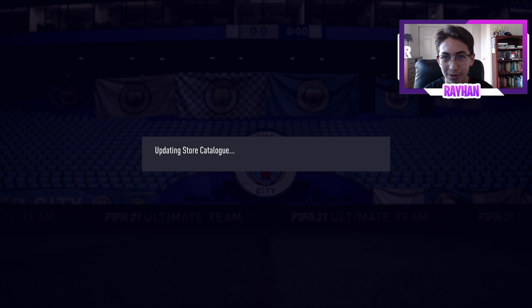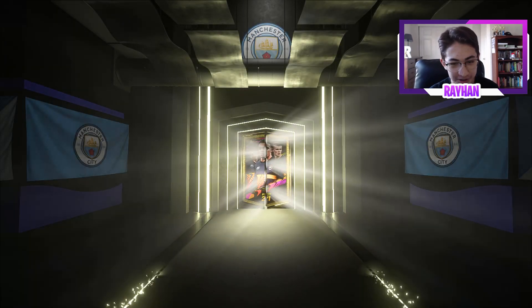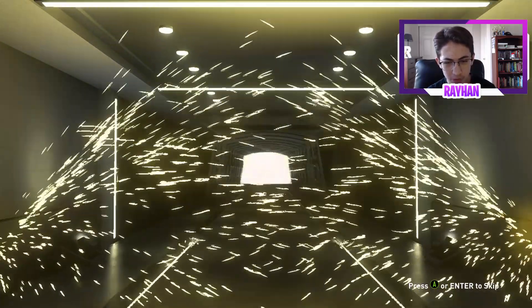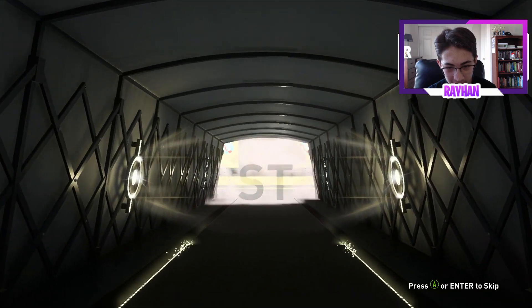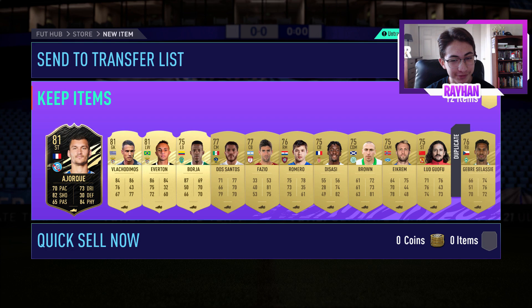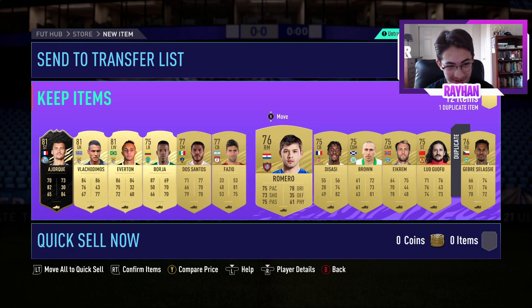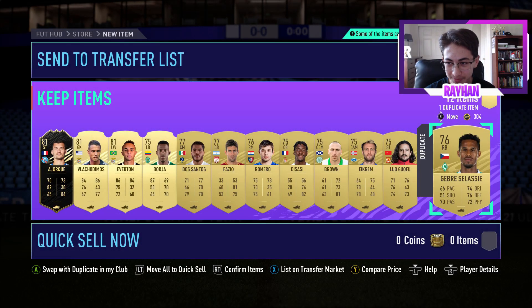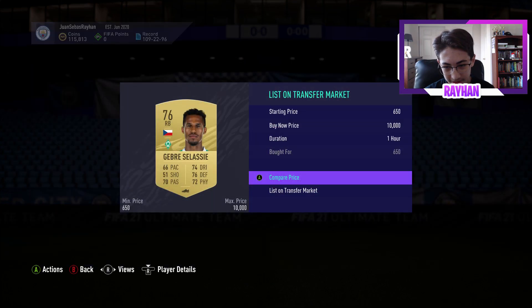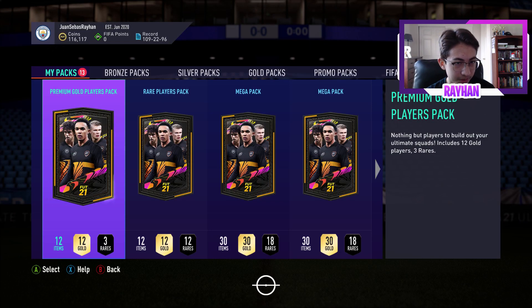Premium gold players pack — I know the rare mega packs and ultimate packs are good, but I'm not sure about these. Whoa — boards! France, striker! Oh my god, I thought it was in-form Mbappé. My heart just stopped — I saw the flares, I saw French, I saw striker, and I was ready to faint. No lie. Quick sell — he doesn't sell for anything.